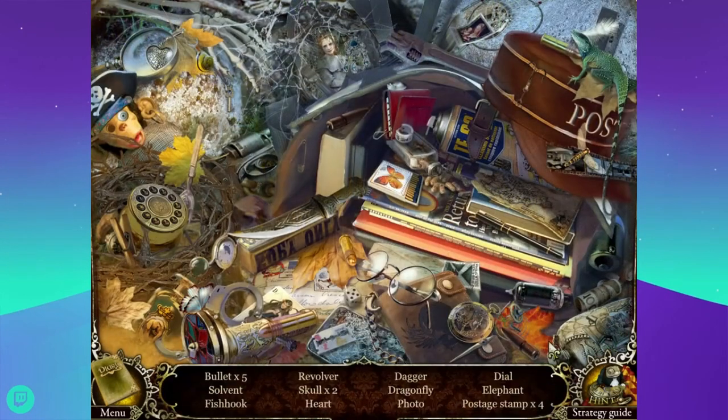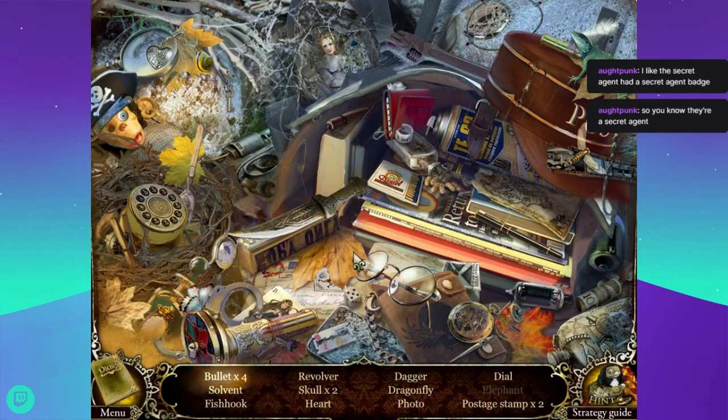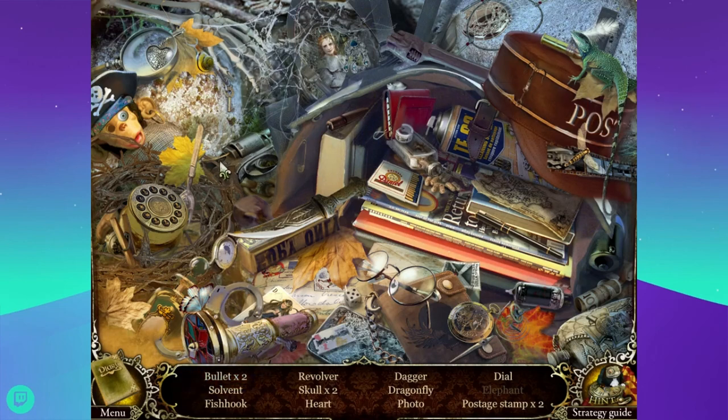What's over here? We need five bullets, solvent, a fishhook, a revolver, two skulls, a heart, a dagger, a dragonfly, a photo, a postage stamp, a dial, and an elephant. You shouldn't carry a badge around if you are in fact a secret agent - maybe in case the police catch you and you need to prove you're not a bad guy, but it seems like a bad plan.